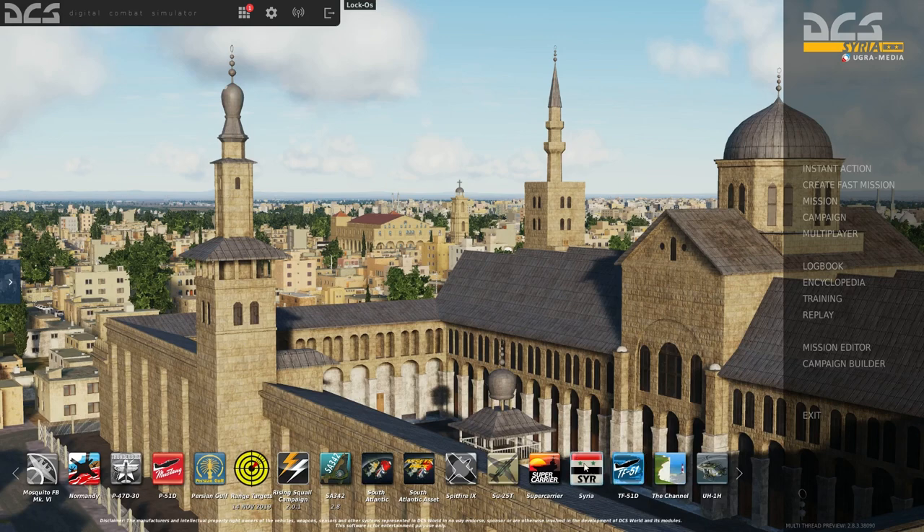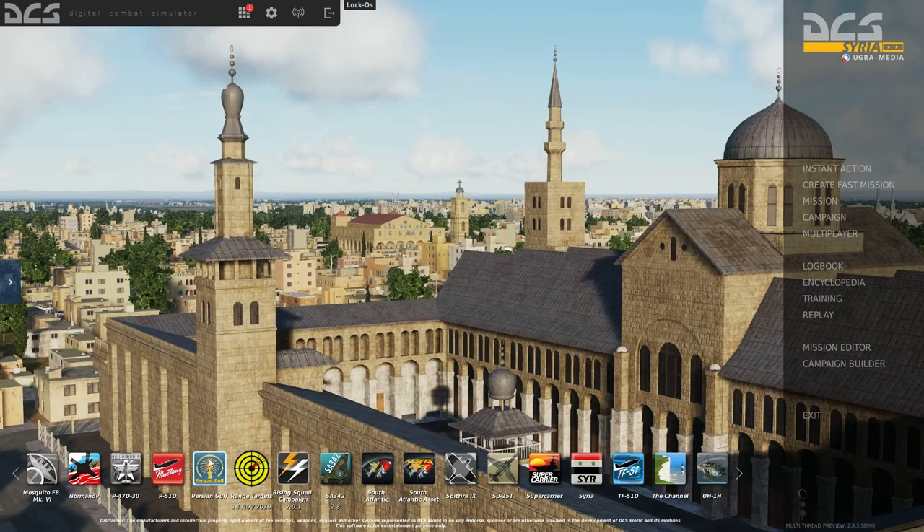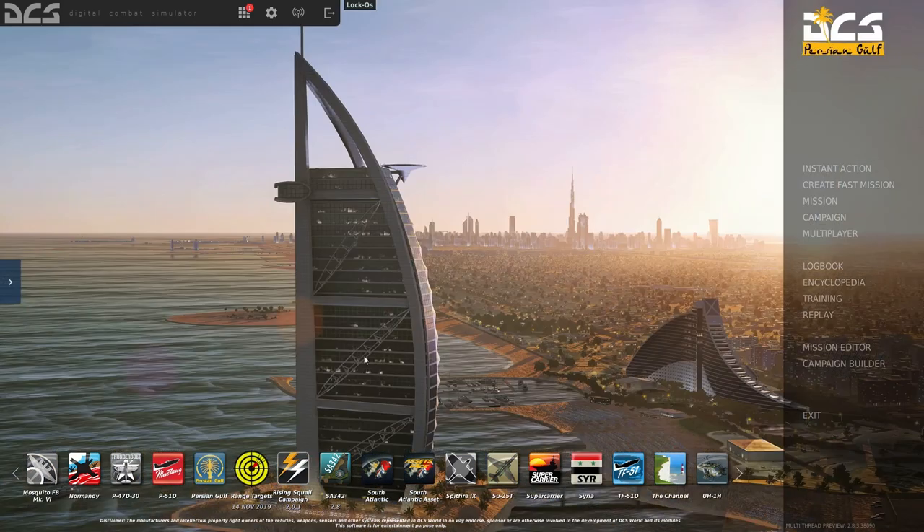For the majority of players, what you really want to focus on for maps is either Syria or Persian Gulf. There's a lot of content for both of these maps, a lot of servers use them, and they provide a desert-like terrain. There's a lot of desert terrain coming up for DCS World, and both Syria and Persian Gulf are good choices with lots of combat operations and active servers.